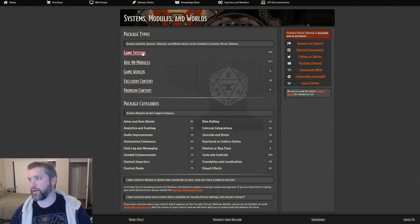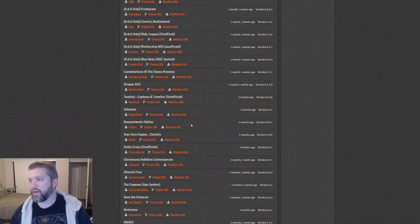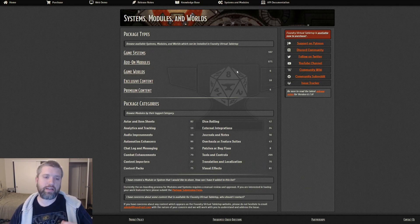Tons of extensibility. Foundry has 107 game systems — from Mutant Year Zero, Pathfinder One, Vampire the Masquerade, Wrath and Glory, Talisman, 5e, Pathfinder 3.5, all of that. On top of that, they have 671 mods that people have made, from 3D dice rolling to automating your attacks. Not every one of these is for 5e — they're mods for different games. That's what makes Foundry so big and why it's taking the VTT community by storm: if you want to do it, you can probably find a mod or make one yourself. It also has a super helpful community equal to Fantasy Grounds — you go in, ask a question, and people are willing to help.